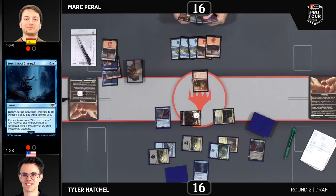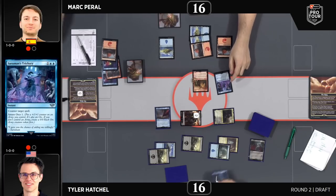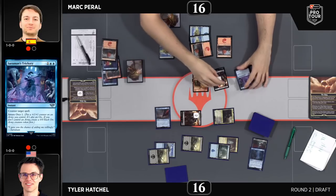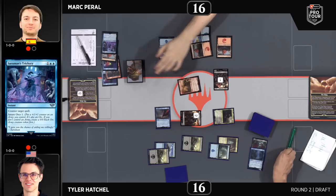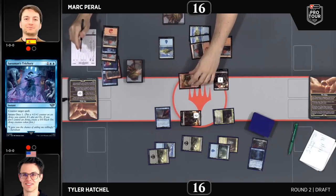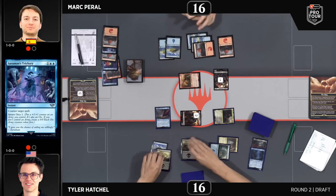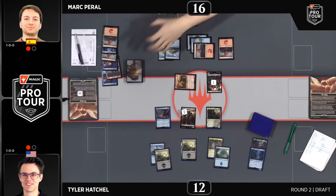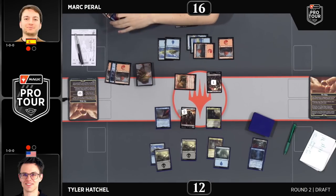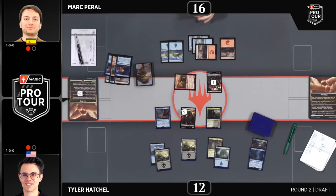The Soothing of Smeagol targeting the Relentless Rohirrim to send it back to Mark Peral's hand — is this going to prompt Sauron's Trickery? I think it has to. This is just too much of a tempo loss. If Mark was able to recast it and have Sauron's Trickery, then maybe you wouldn't have to counter this. But that tempo loss is just a little bit too brutal at this mid-stage of the game. Also, this match probably went on for a while with game one being long, so players may be trying to hurry up with time being a factor.